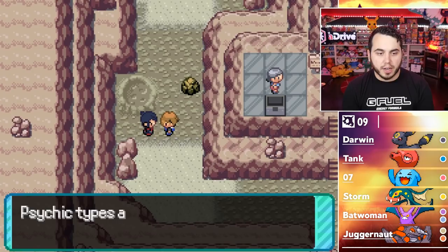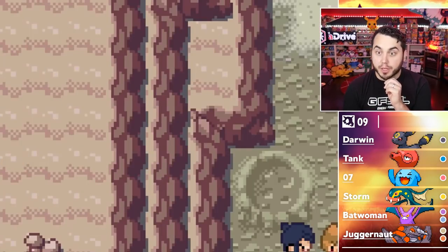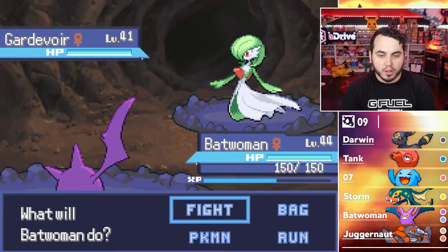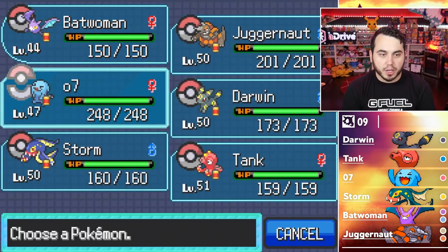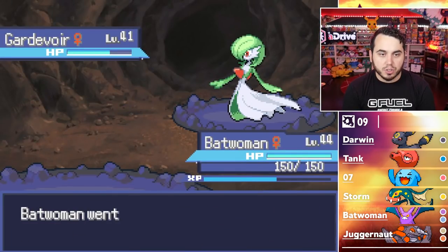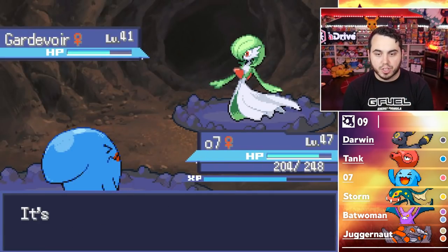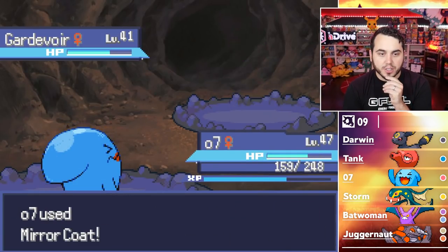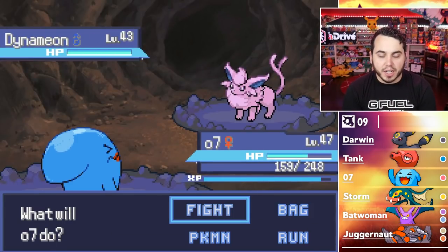Looks like a healer there. Psychic-types are tough to train, but tough to face. I've got a specialty Pokemon for being so resilient. She definitely has a Gardevoir. I feel like I can just U-Turn here — I did just give him the TM for U-Turn — and go to 07 to take the Psychic-type move. There's Psychic. We take that pretty well, and we can actually just Mirror Coat. Let's get a Psychic again. We get a big Mirror Coat off, and that's goodbye Gardevoir. Here's Dynameon — Psychic and Fire.